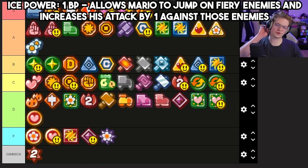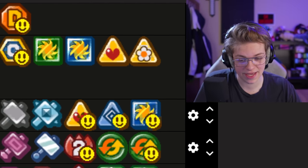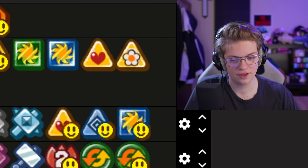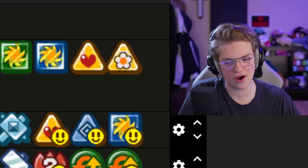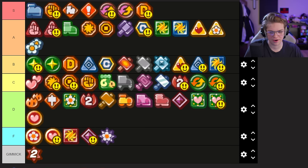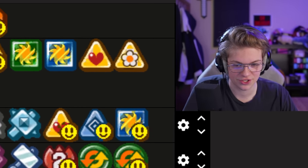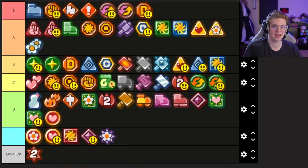Ice Power is a really hard one to rank because there are only three fire enemies total in the game, and this does make fighting them way easier — but beyond that, it's not useful. It's not really an attack so much as it is a progression item. The fact that it gives you extra attack against fire enemies is good, but it's not useful beyond that. It is good in the specific scenario where you're supposed to use it and useless in everything else. I guess top of D — yeah, it is useful on fire enemies, there are just not that many fire enemies in the game.